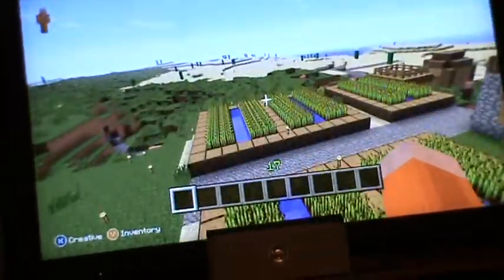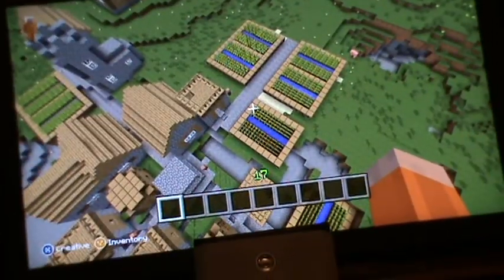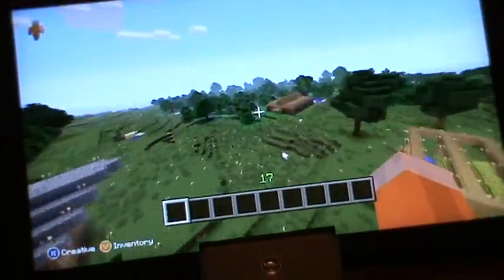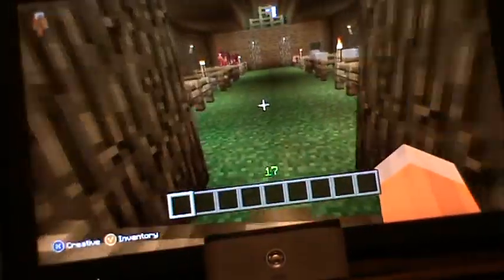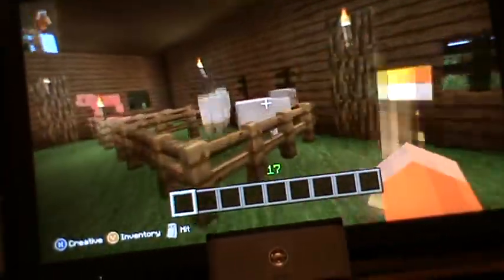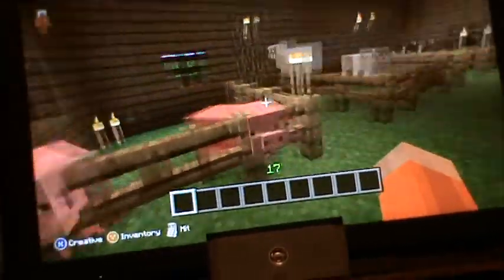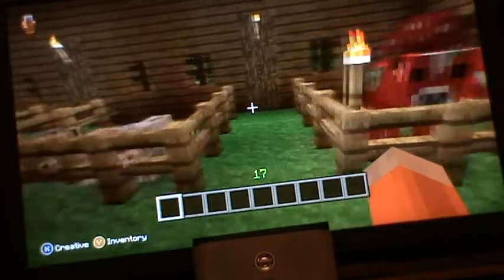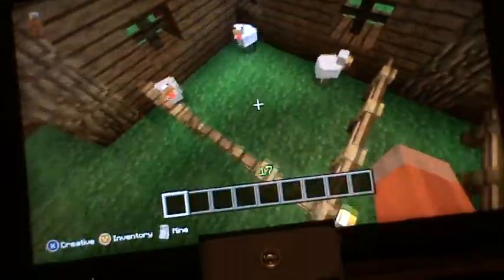Over here we have two large wheat farms — actually three large wheat farms — and two small ones. Couldn't count for a second there. Over here we have my stables with some different types of friendly animals: I've got two cows, two sheep, two pigs, two mushrooms, two wolves, and three chickens.